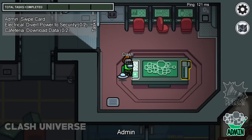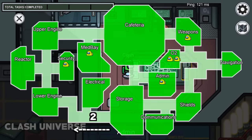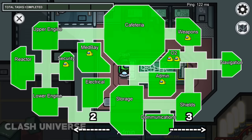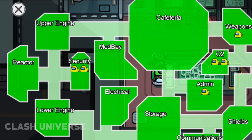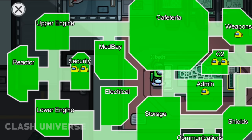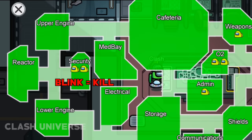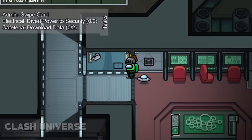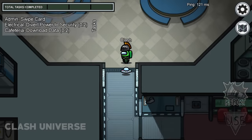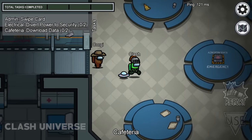The admin map is a very useful tool. For example, you can see two players on the left and three on the right. Watch carefully — a player from Medbay goes directly into the security, which means he used a vent. Now only one player is left and the other has been eliminated. Quickly run towards the security to see who it is, then call an emergency meeting and vote him out.